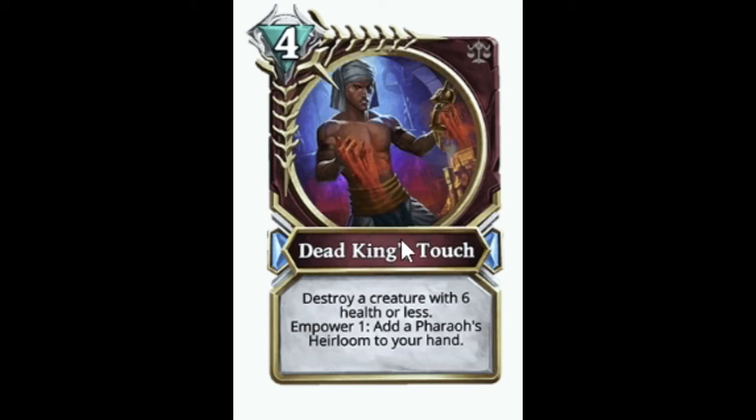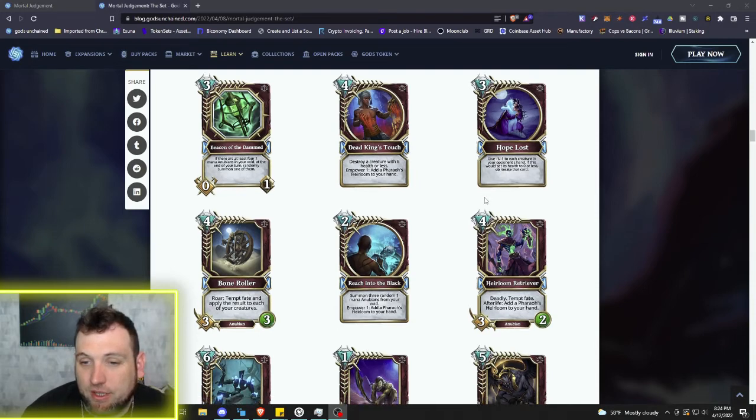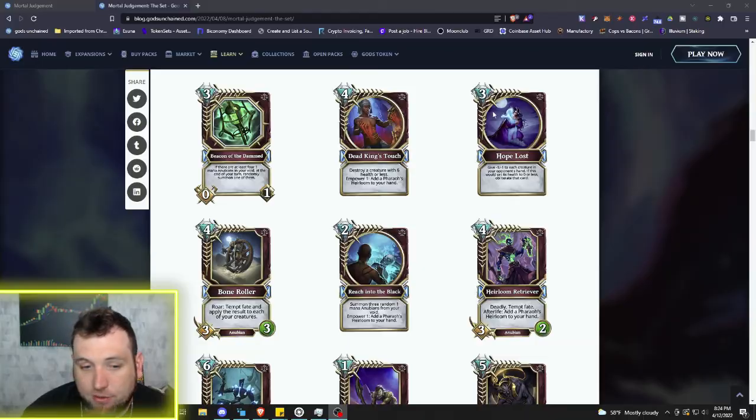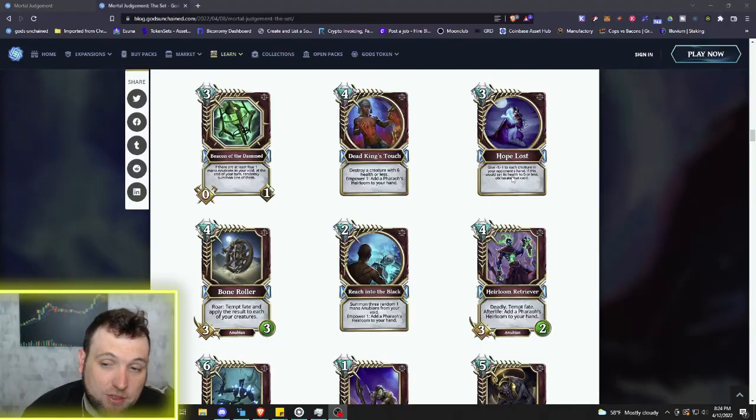Now we've got Dead King's Touch — four mana: destroy a creature with six health or less. Very strong, and Power one: add the Heirloom to your hand. At five mana you can take out a whole lot of creatures because six health is pretty high. Then we have Hope Lost — three mana: give minus one minus one to each creature in your opponent's hand. If this would set a creature to zero or less, obliterate that card — it's no longer in the game for them to get back. Pretty strong.